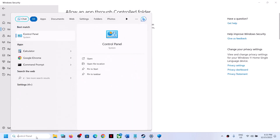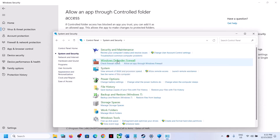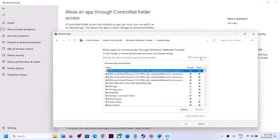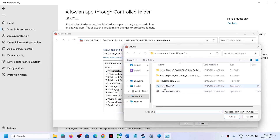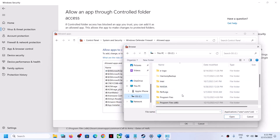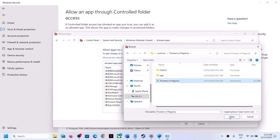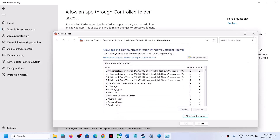Once the game is added, type Control Panel in the Windows search box and open it. Go to System and Security, then click on Windows Defender Firewall. Click on Allow an App or Feature Through Windows Defender Firewall. Click Change Settings, then Allow Another App, click Browse, go to the game installation folder, open the game folder, select the game exe file, click Open. Once the game is added, click Add. Then launch the game.